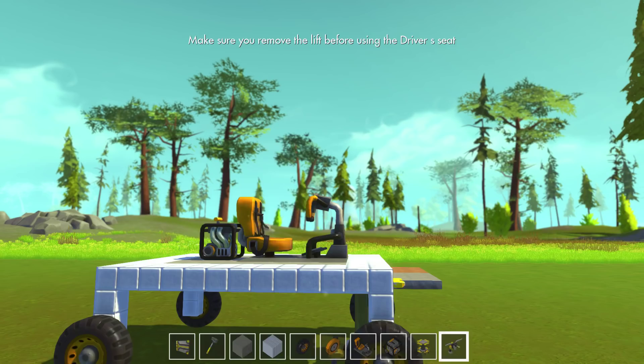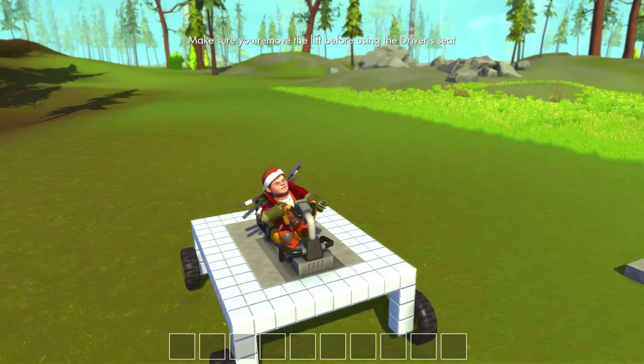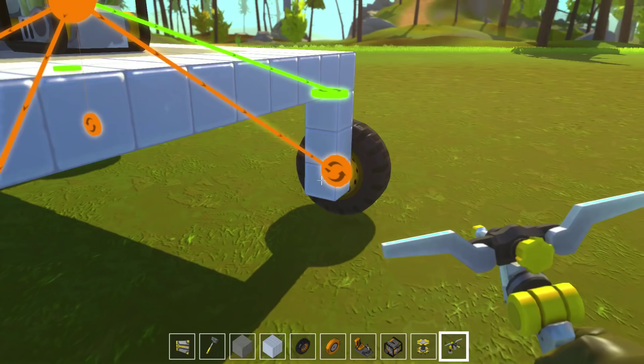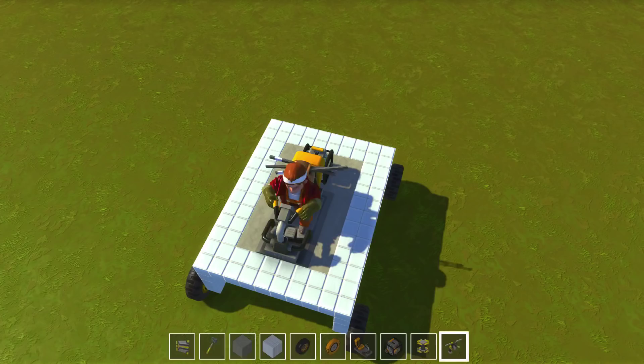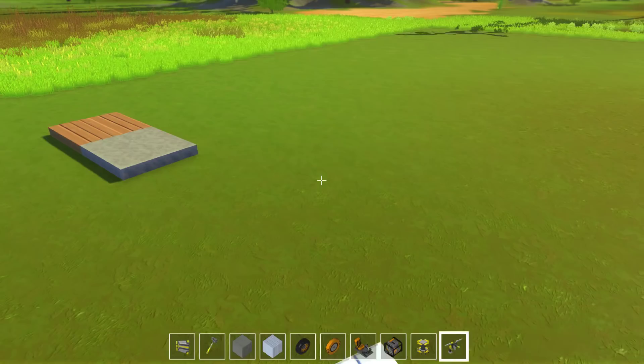So everything's connected up. Now if I come over here and get in — oh, that's right, we have the lift. We'll remove that. Now we're just turning in circles. So one thing I messed up is these are probably backwards. Let's put both of these this way like so, and then we can see those will turn left and right. Yeah, that should work out.